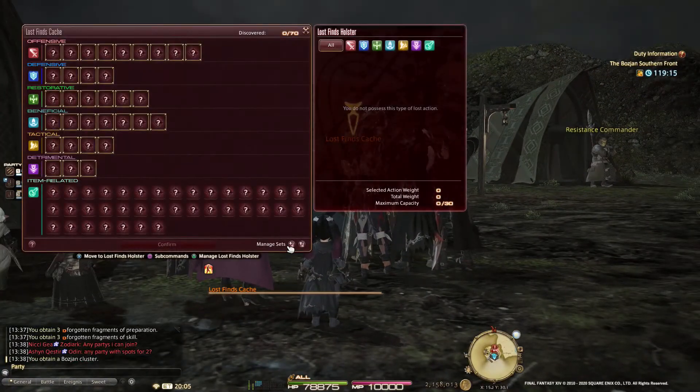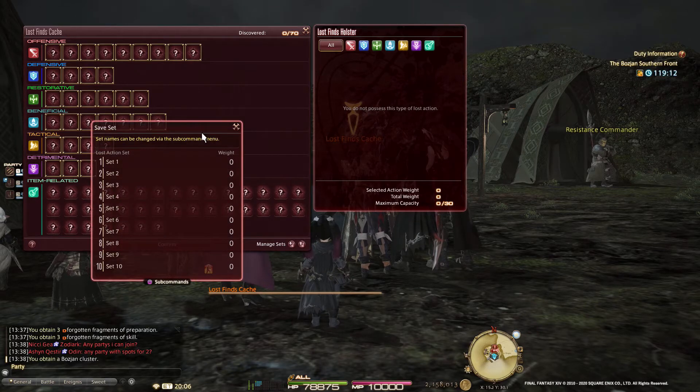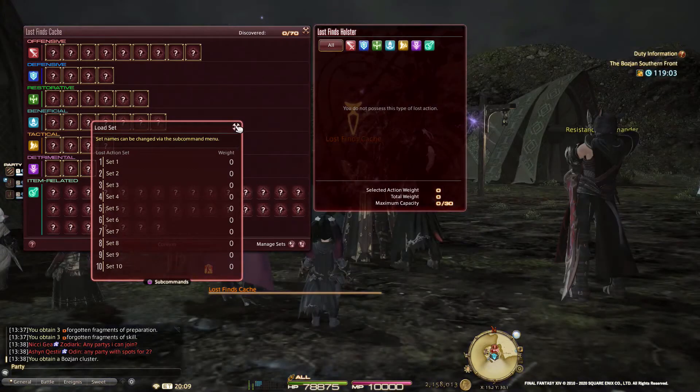This Cache is ordered by 7 sections: Offensive, Defensive, Restorative, Beneficial, Tactical, Detrimental, and Item Related. You can save up to 10 sets of Actions and Items. The sets can be saved, renamed, overwritten, and deleted. Keep an eye on the weight of your Lost Actions when you put them in your Holster, as the carrying capacity of your Holster grows with your Resistance Rank.